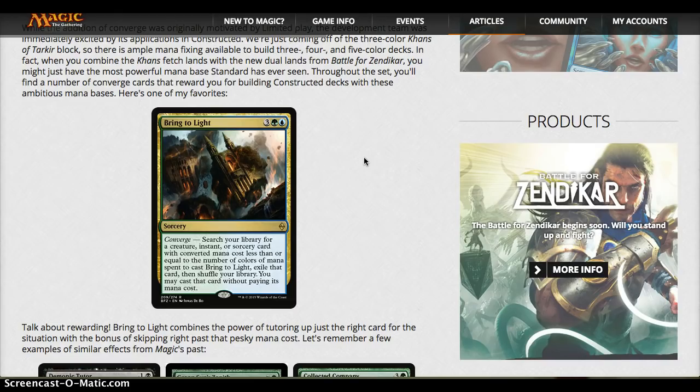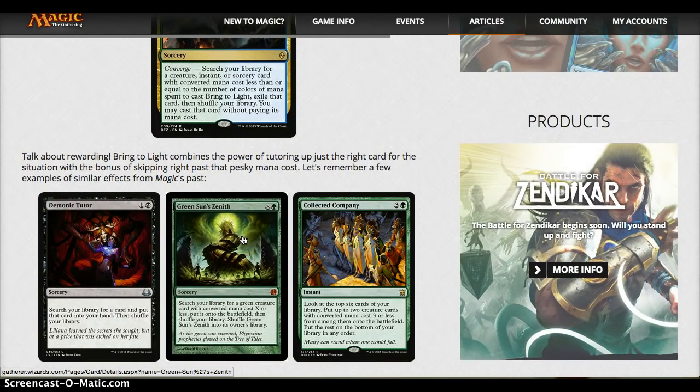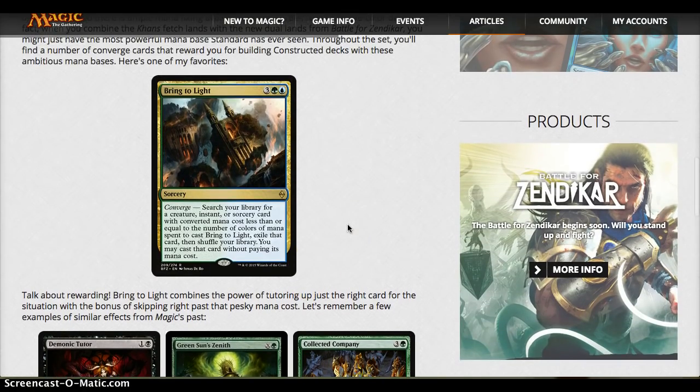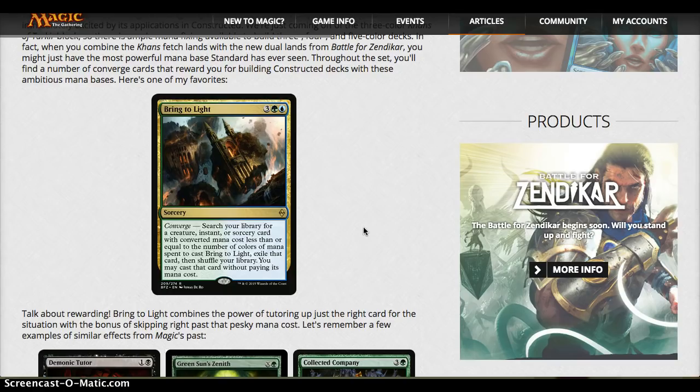Bring to Light — 5 mana sorcery with Converge. Search your library for an instant, creature, or sorcery with mana cost less than or equal to the number of colors spent to cast it, exile the card, and you may cast it without paying its mana cost. This card is really cool because it's scalable — you can put it in a 2, 3, 4, or 5-color deck and it's progressively more powerful. Really nice for limited and potentially something for constructed. I like that it says 'you may cast' rather than just putting it directly into play, which gives it more flexibility and lets you take advantage of cast triggers. I like the art, I like the design — I think it's a really solid card.